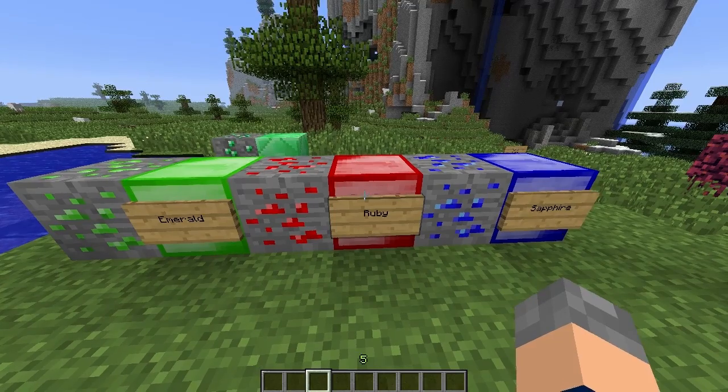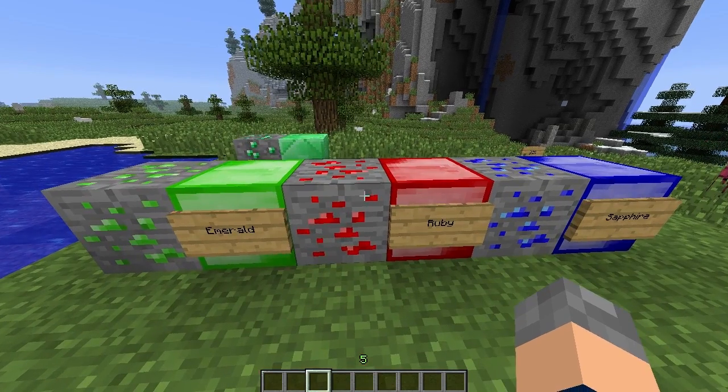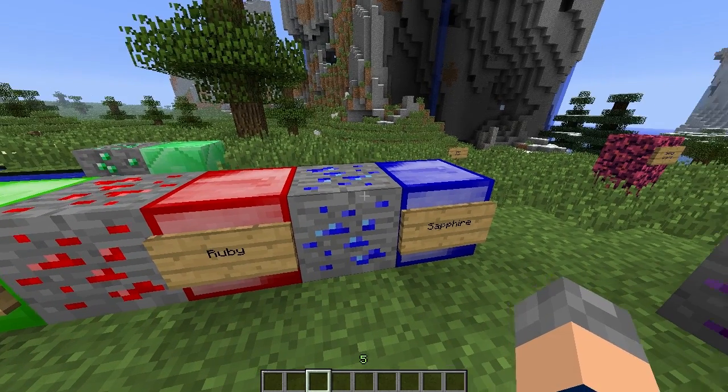Ruby, which is the red one, is the fourth best — a step up from Emerald — with 550 uses. Sapphire is actually better than Ruby, which is a bit strange according to games like RuneScape where Ruby has always been better. Sapphire has 1000 uses.